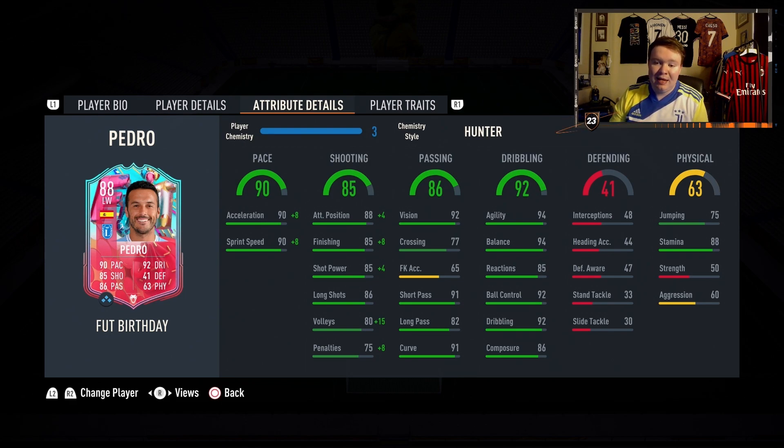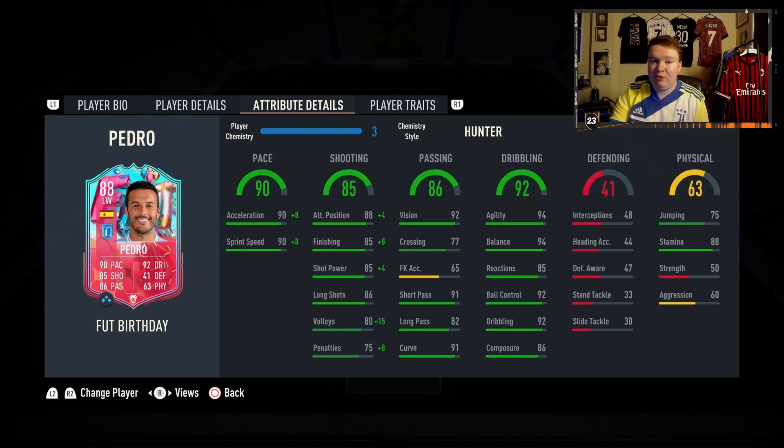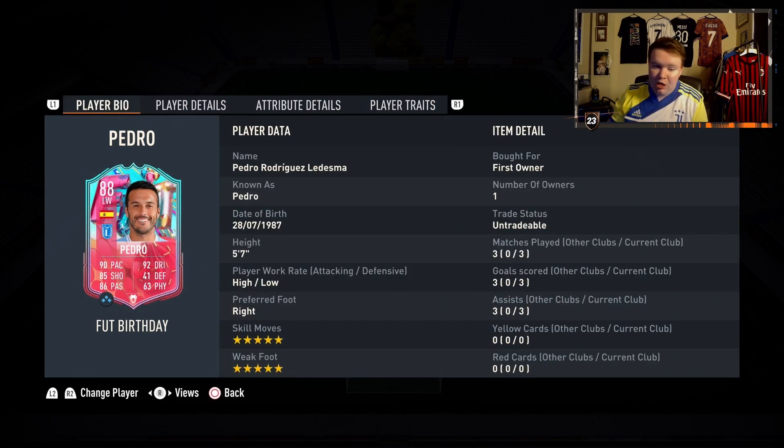Maybe the only downside is his heading accuracy and his strength, but we all know Pedro isn't the strongest. So if you're getting this card, don't expect a strong card — finesse shot, outside the foot shot. Especially with that 5-star weak foot, you can cut in and just slot it away, which is what you want from him. Would I do this card for 100k? Absolutely — especially if you're doing a hybrid.